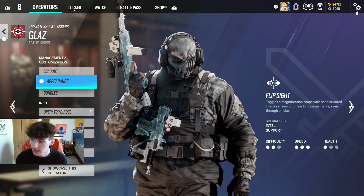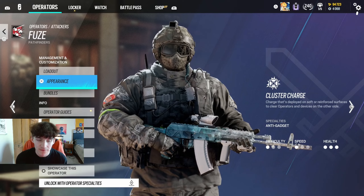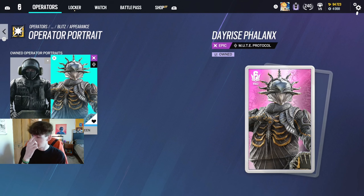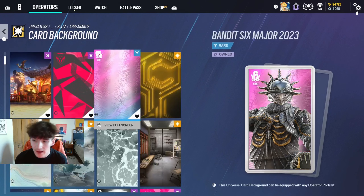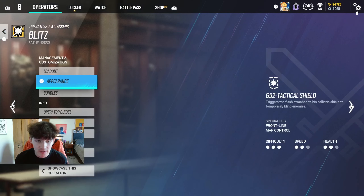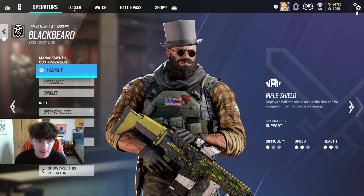Montagne with the full setup — headgear and all, you've probably seen that one a lot. Then the Glaz uniform, the green one, matches the headgear colors really well. Fuse with the background looks really nice with the blast one — highly recommend that background. Blitz — the pink background looks sick, lots of aura on that guy. Then the Six Major skin looks really nice. IQ — I don't think I got anything for her. Buck — I'll show that in the skins section.